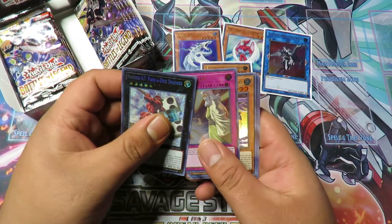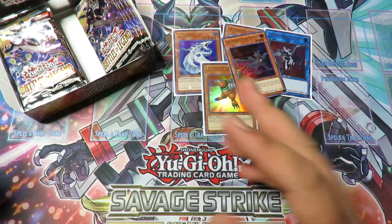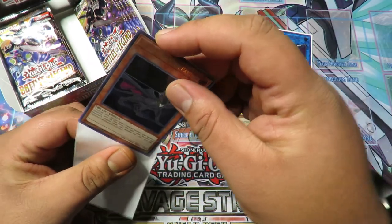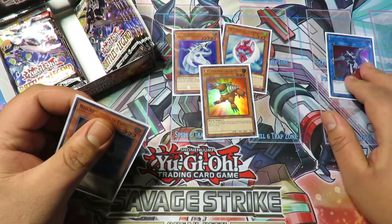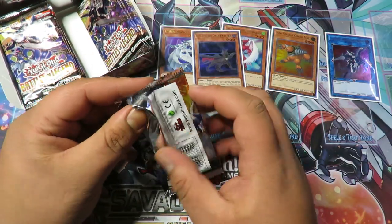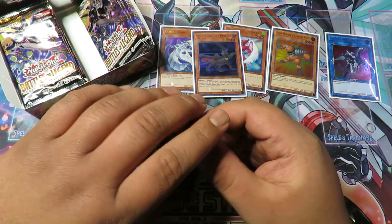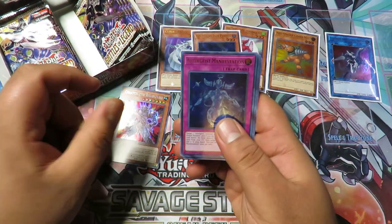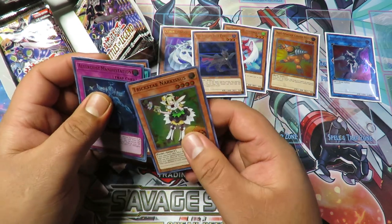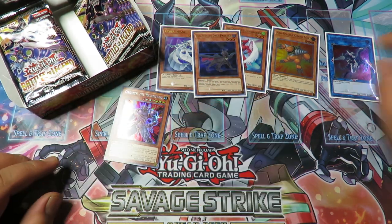Next pack: Paradise Smasher, Solemn Strike — that's a good card — Neospatian Dark Panther, the T'Challa of Neospatians, there's a Black Panther reference for you guys. I'm pretty sure those are the only three Neospatians in this set, so I want to get at least two of those. Orgoth the Relentless — we'll leave him up — Duke Devlin, Pumpkin Carriage, and Trickstar Narcosis.